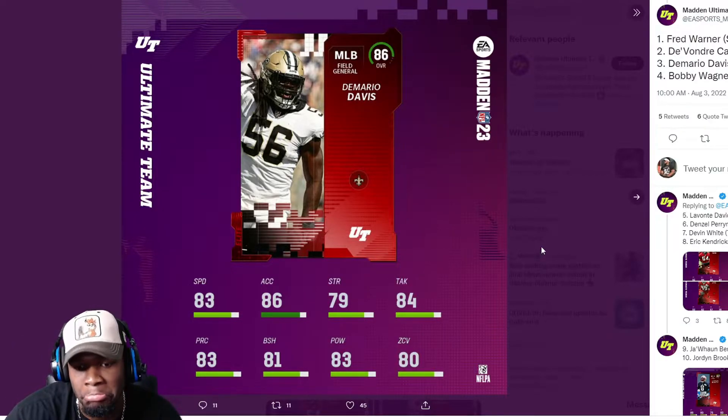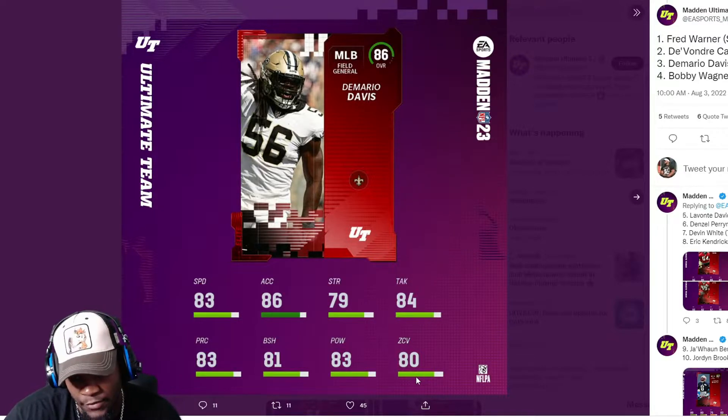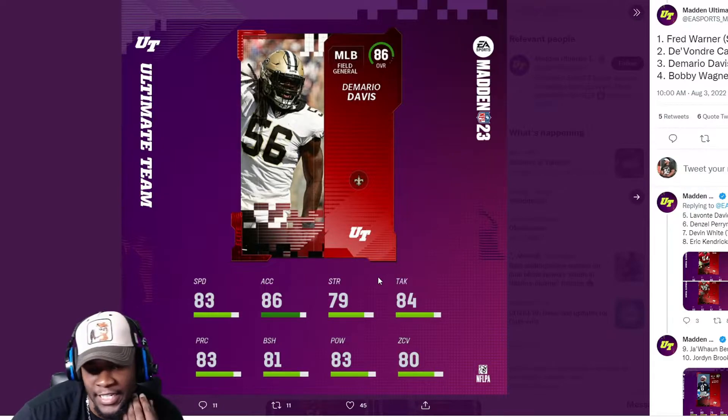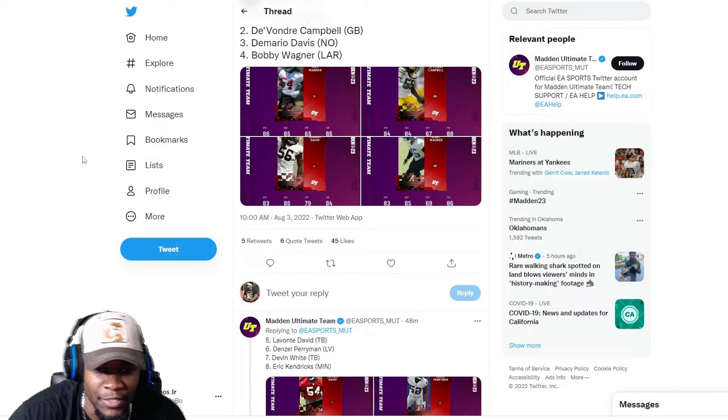Bobby Wagner at 83 speed for an 85 overall — it's assuming he's very slow and that he doesn't get busy in the box, which isn't the truth. These cards will get upgraded as we go. Then we've got 86 overall Demario Davis — 83 speed, 86 acceleration, 79 strength. Demario Davis has more strength than Bobby Wagner. 80 zone coverage — I can respect that. But he really doesn't look like an 86 overall to me.